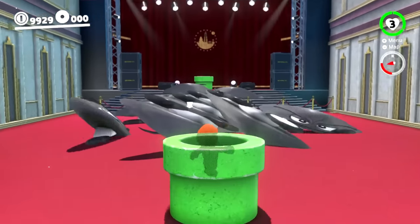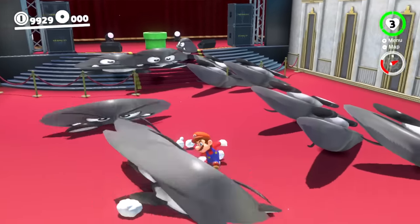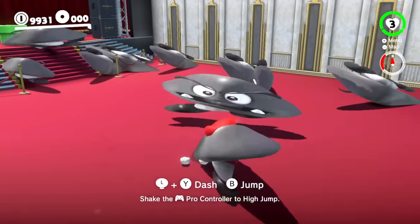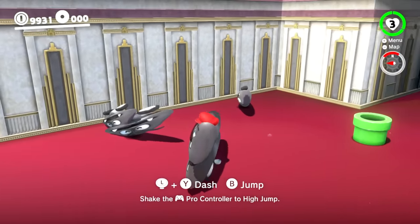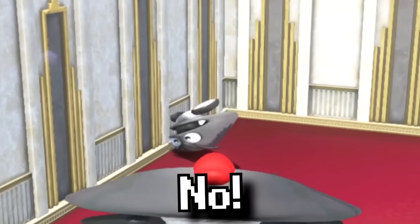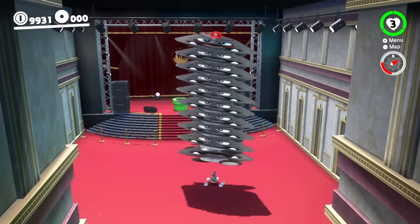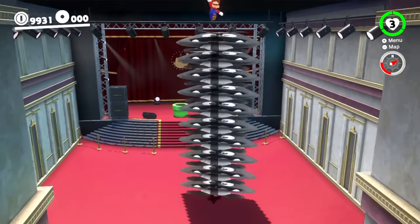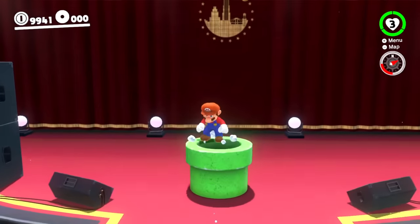Mario pops out with lots of gray, wiggly, wide Goombas running wildly towards him. There are also some upside-down Goombas shaking back and forth — they seem afraid, like they're begging not to be squished like the others. When Mario collects all the Goombas, the stack bounces like a spring. Mario gets out, squishes them all, collects lots of coins, and heads down the next pipe.